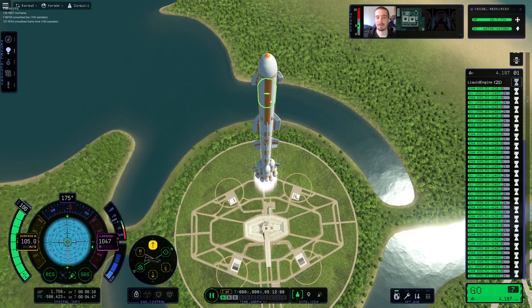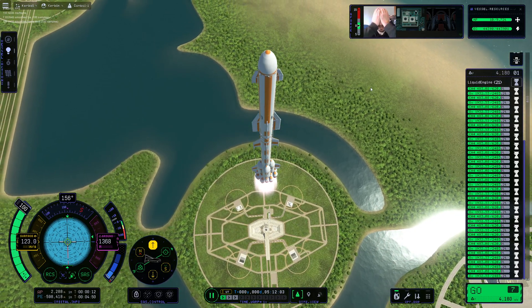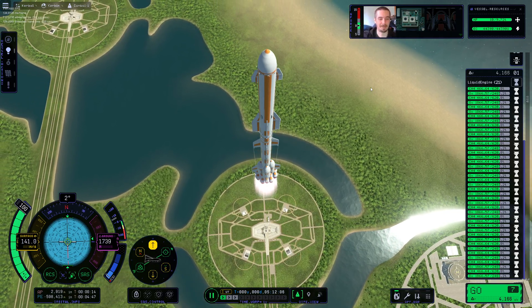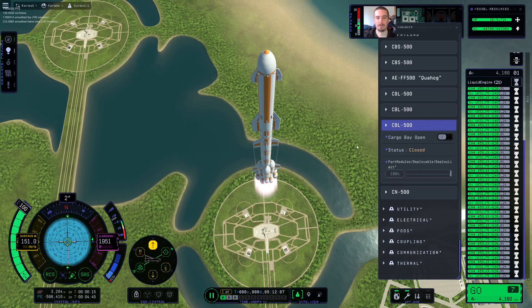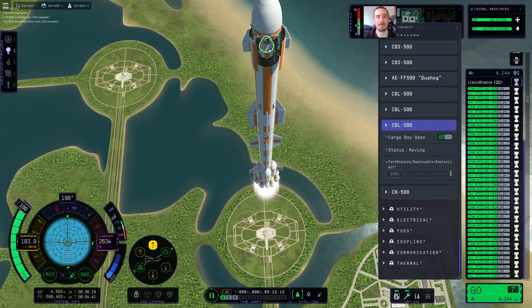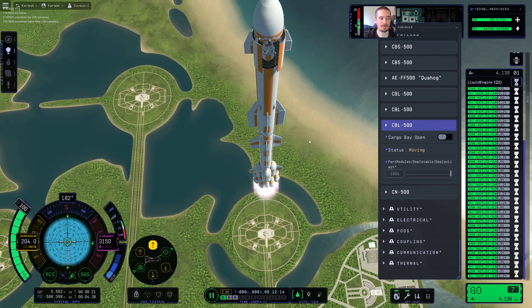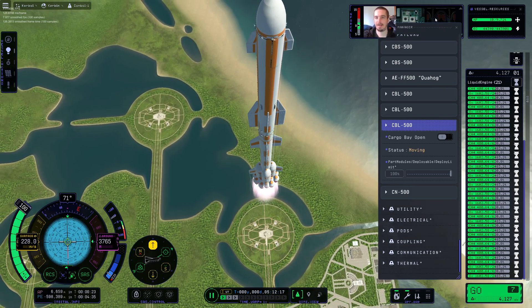I do have a payload on board. I forgot to load the Kerbal into it, so the payload is useless. You can see in there — there's the payload. That's where the Kerbal goes: into a miniature orbiter. It's just a little orbiter with enough gas to get home maybe. That's my test cargo load and there's no Kerbal in the seat.